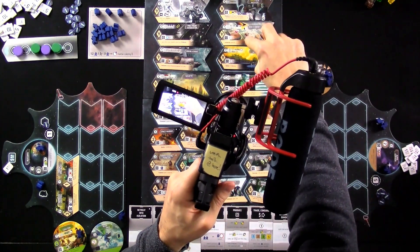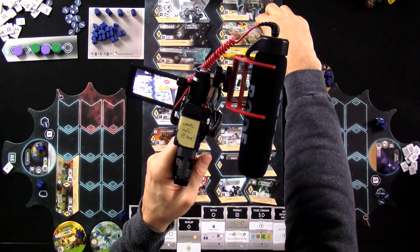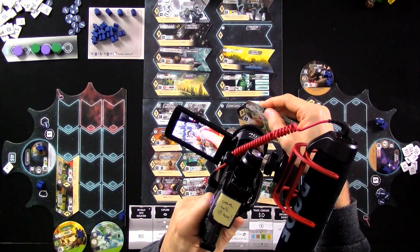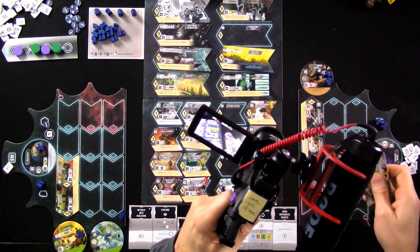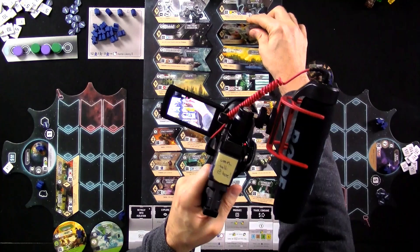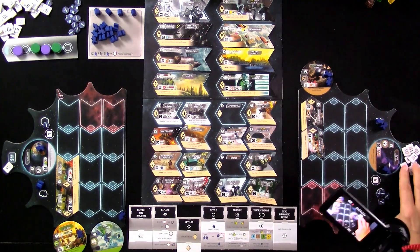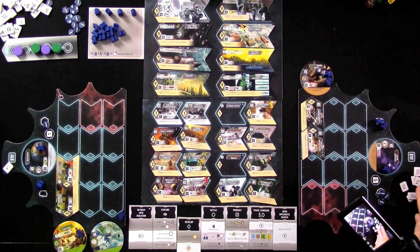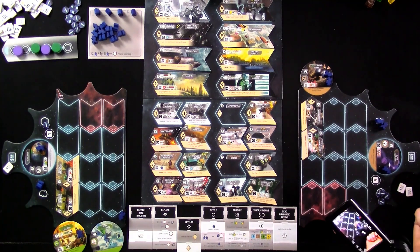There's also an alien technology development — when you consume, you get extra money, and it's worth a victory point for every other development she already has, so it's worth two points plus two more points for everything she's got with one of these consume powers. But no — I think she's got to go for that mining league. It costs nine minus one, which is eight. She had exactly eight. Boom — Jen is a major mining consortium now.